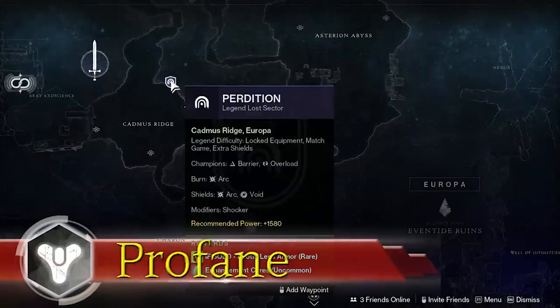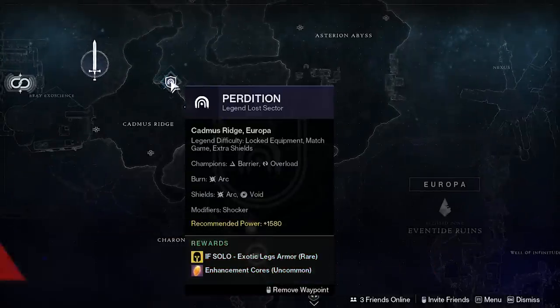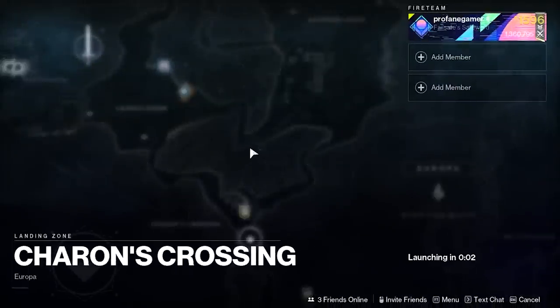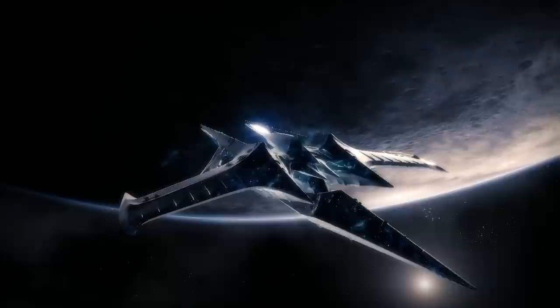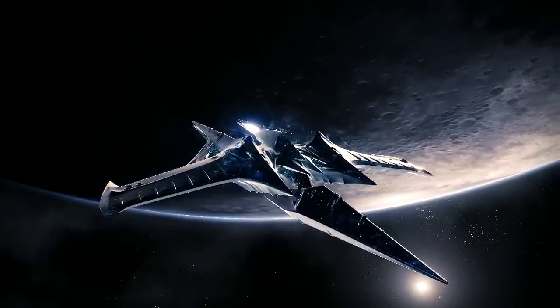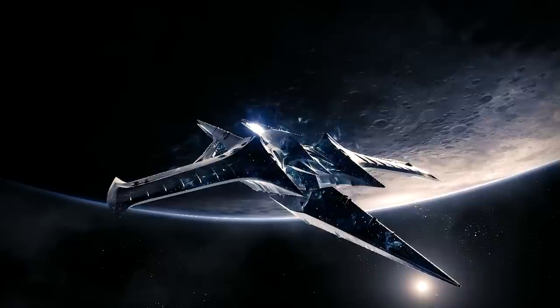Have you been waiting for a great day to farm for exotics like the Lion Rampants, the Star Eater Scale, or Secant Filaments, or maybe another exotic leg armor? Well, if so, then today's going to be a great day for you, because today we're taking a look at the Daily Lost Sector for January the 25th, which you can find today's Lost Sector on Europa at the Perdition.